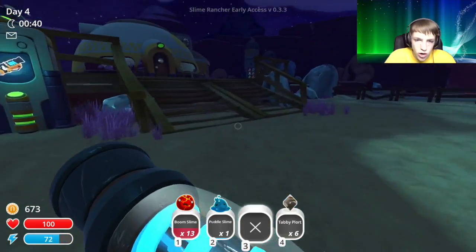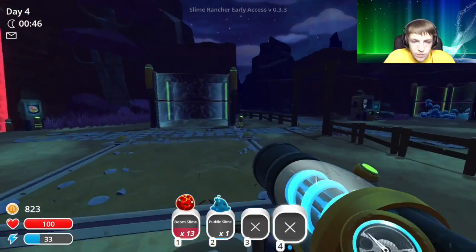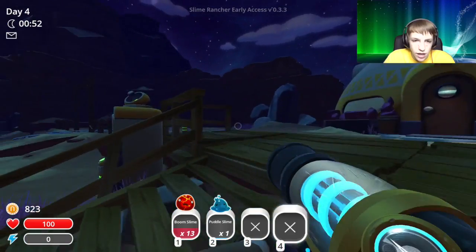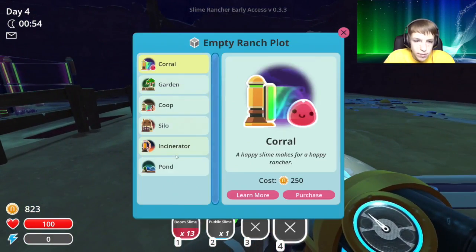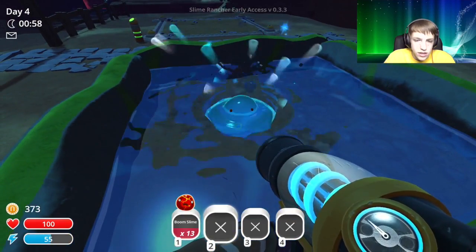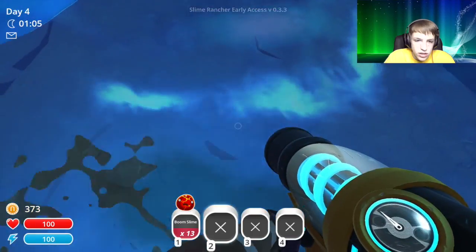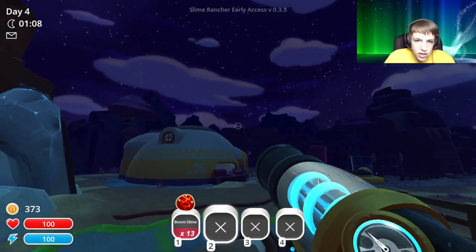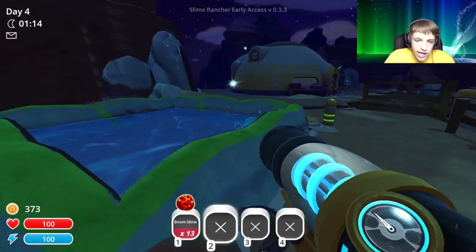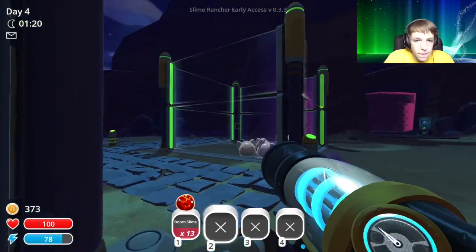We have six tabby plorts — why is there always one pink slime just walking around the ranch? We'll put these tabby plorts in there. Now we have 800 dollars. Should we get an air net or should we get the pond? Let's go ahead and get the pond. Now we have a pond! The water texture looks a bit weird, but he's happy now in his little pond.